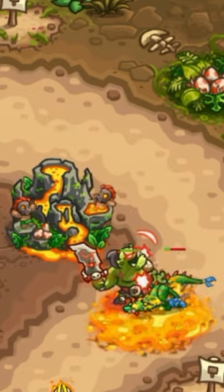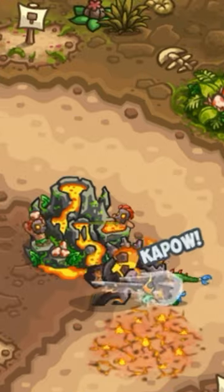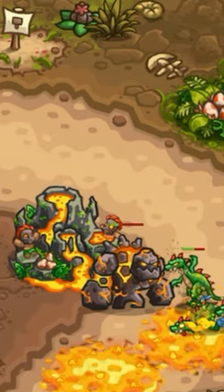It can also make enemies explode. The tower can also summon a burning elemental, which is quite similar to the earth elemental from Kingdom Rush.